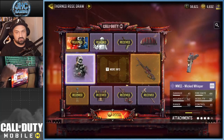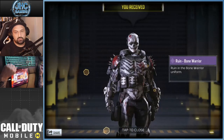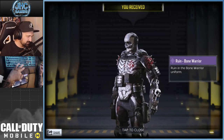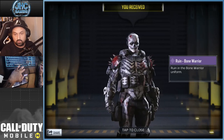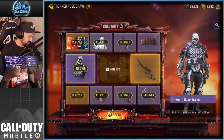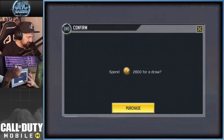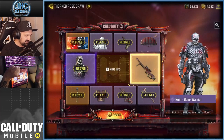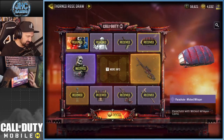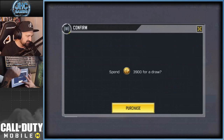Most likely gonna be the soldier — sometimes I don't go for the legendary weapons and just stop at the soldier, which would have been a pretty good deal today. But I'm gonna keep going because I really want to check out that sniper. We got the parachute on that spin and the next one is the last — 3900 for the final spin.